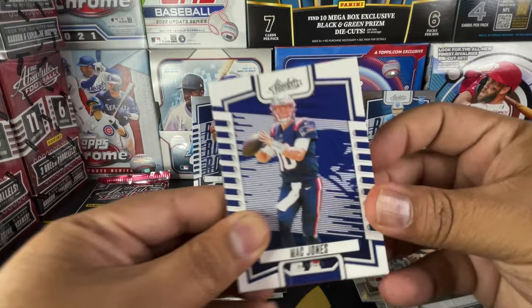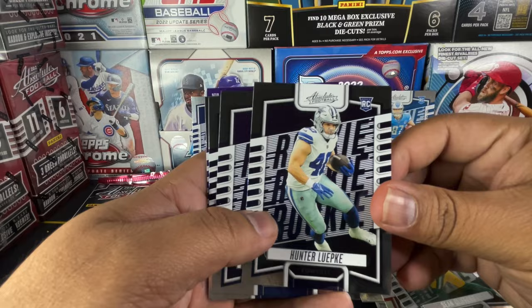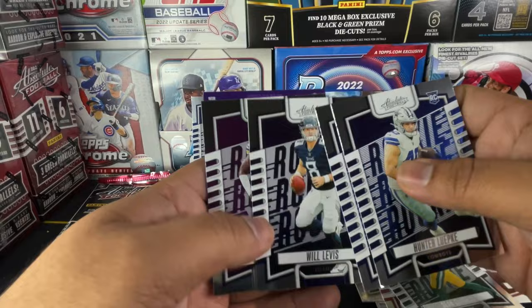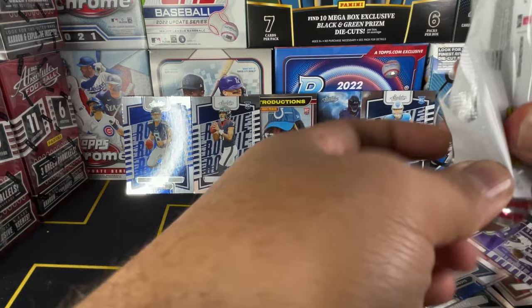The value just isn't there when it comes to absolute. You spend a lot and really what you're looking for, like I said, is the explosives and kabooms. Hunter Lepuke, Dante Banks, Will Levis. We'll put Will Levis on the stand next to CJ Stroud, and J. Ward on the green. Last pack of the first blaster box.